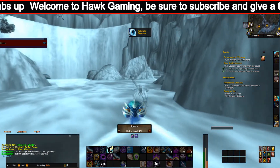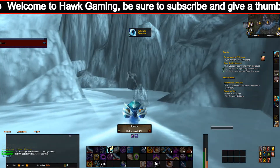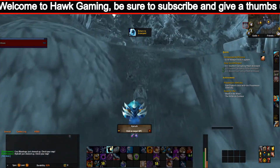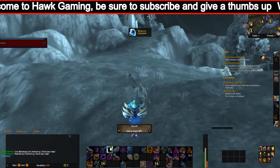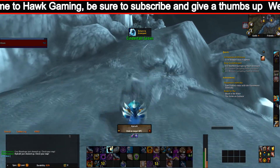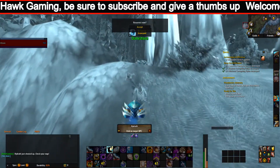Embrace of Paku — your abilities have a chance to grant you 4% critical strike for 12 seconds. Embrace of Pa'ku also includes Pterodex Swoop, which reduces your falling speed for 2 minutes. The Embrace ability has a 15-minute cooldown.